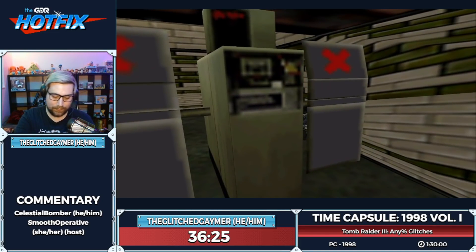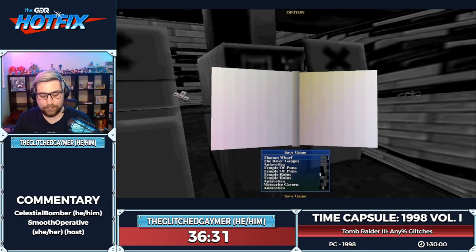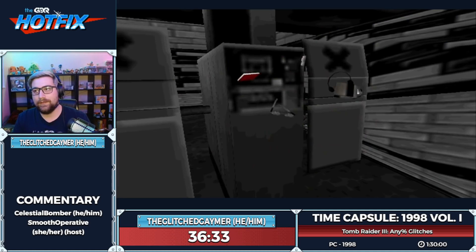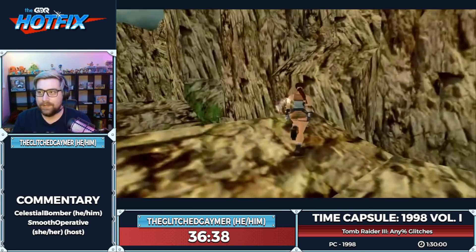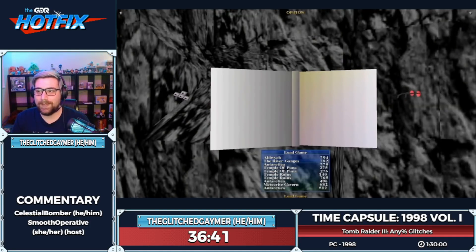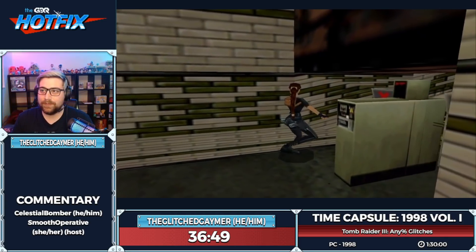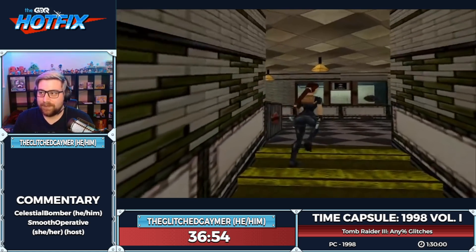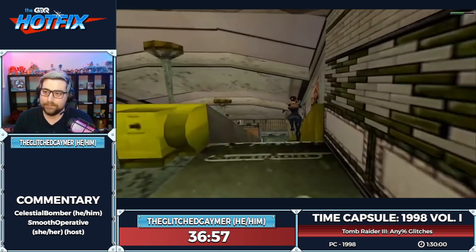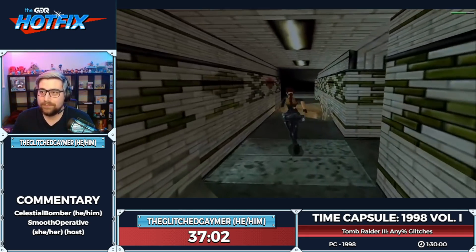Now doing a save-load glitch: the load from River Ganges means when we load back while Lara is sliding, she keeps that sliding momentum and gets stuck. We move her a little bit at a time and she sneaks right past the ticket barrier — we don't need a ticket. That was a quick one, and by the way, we're in a subway.